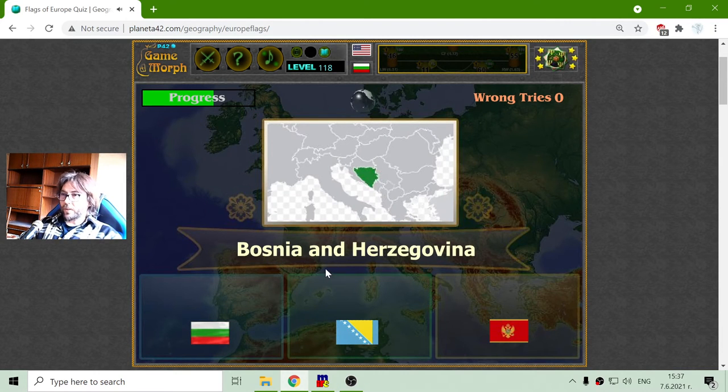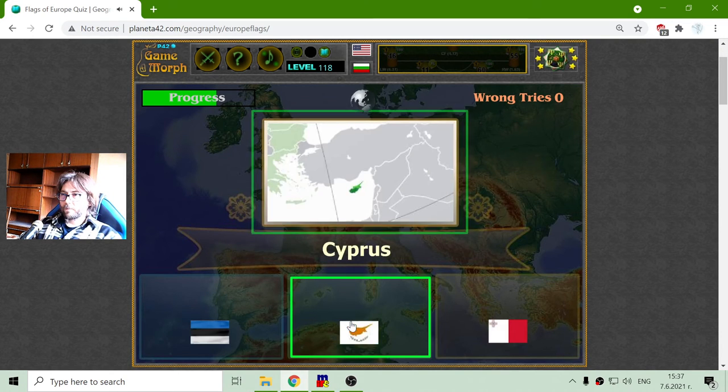The Flag of Bosnia and Herzegovina is the blue one. The Flag of Cyprus can't be mistaken — we have the island on the Flag.